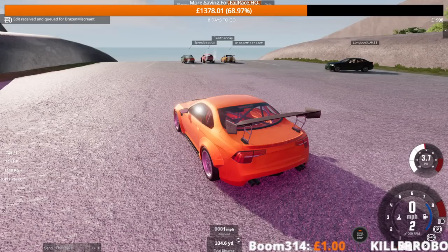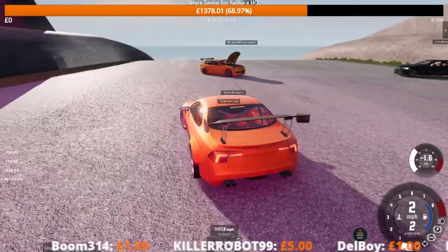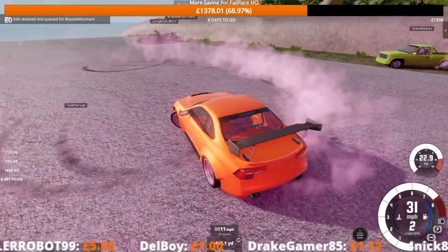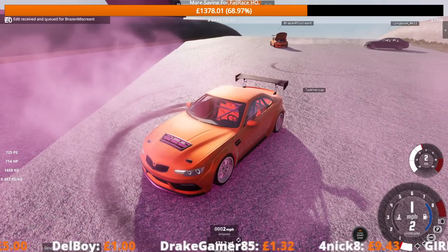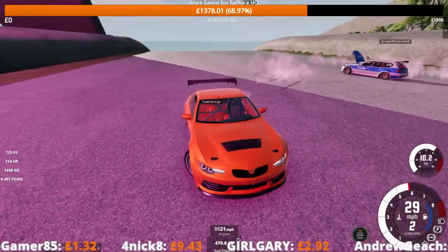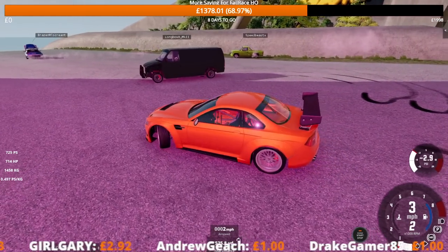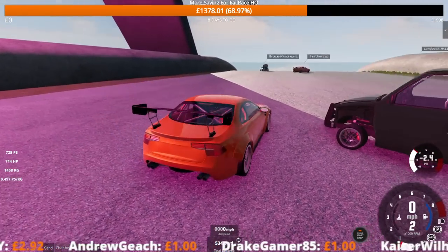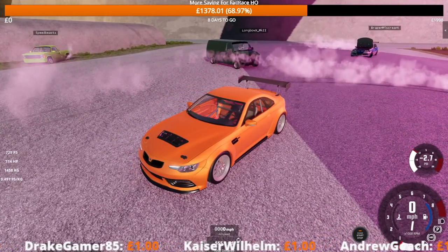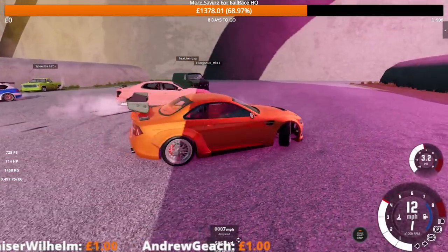Thank you very much for the donation. We are loading in the other vehicles. Has Brazen got a drift estate car? We've got to have the ETKs — I approve of the mighty wing. There's a truck in here. If any of these make it I'll actually be quite surprised. They will have quite good brakes though, so they should be able to slow down for some of the hazards. Longbow has a drift van. Those are the smallest wheels I think I've ever seen on a van. So we've got a Bastion, a K-series, an 800 series, a van, and a D-series.